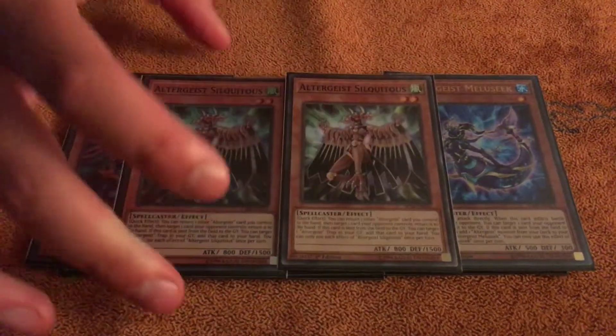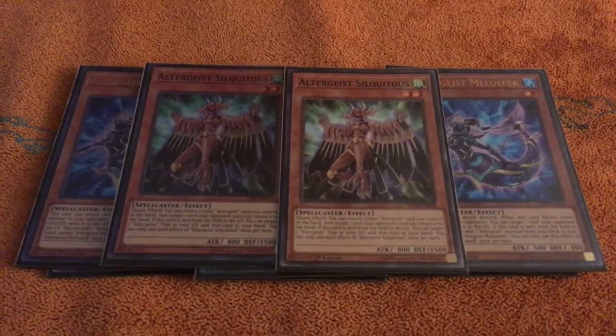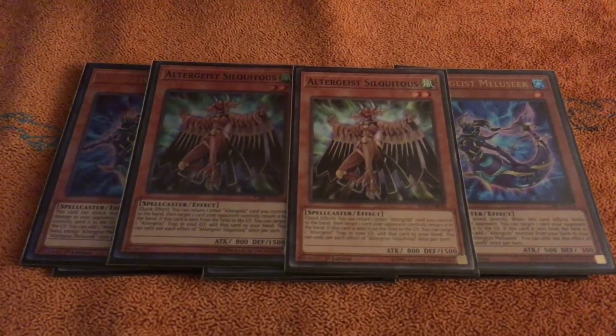Two of the Cairn — you never want to see it in your hand, you always want to get it off the Multi-Faker. If you get it off the Multi-Faker and it resolves, it's probably game. Two's a good number. Card's broken.